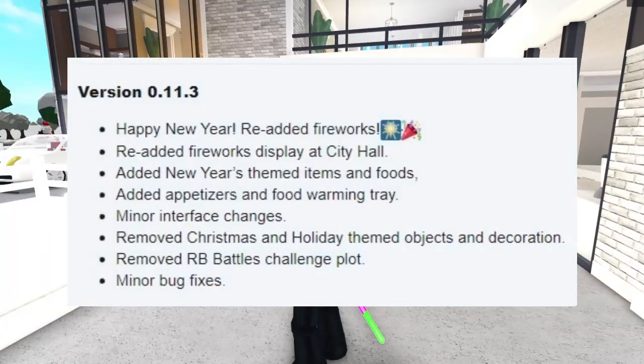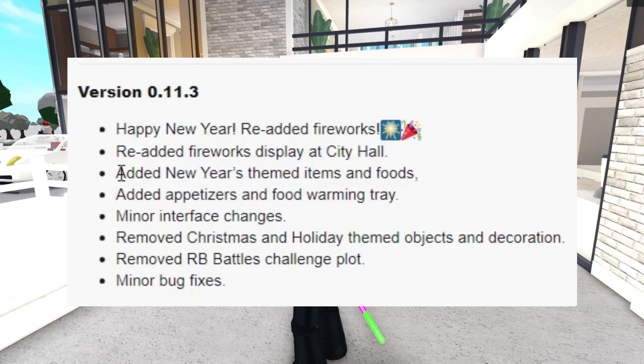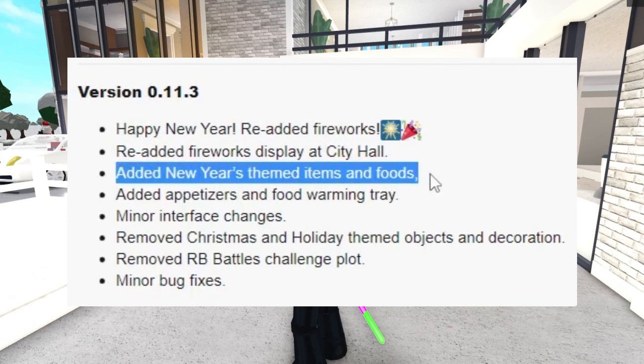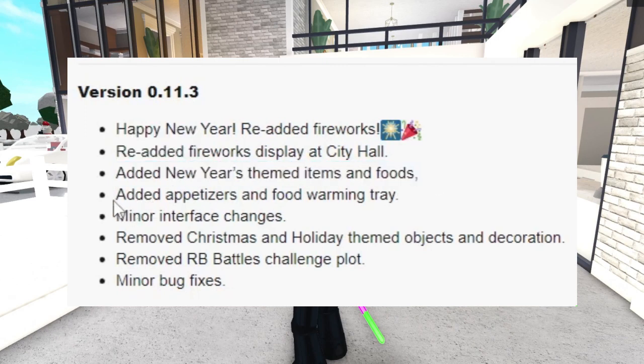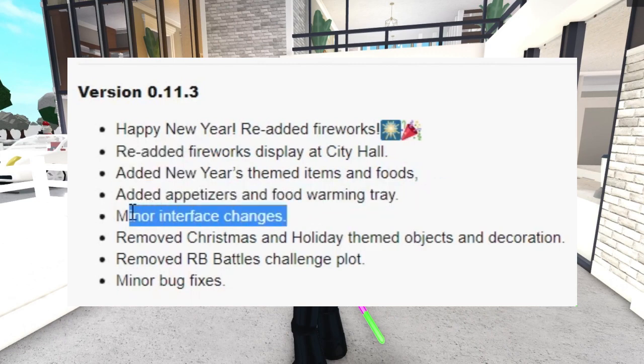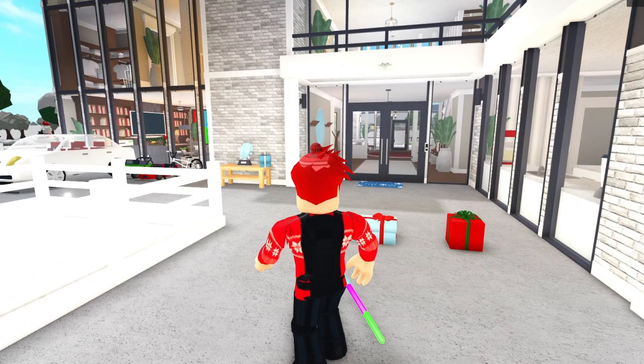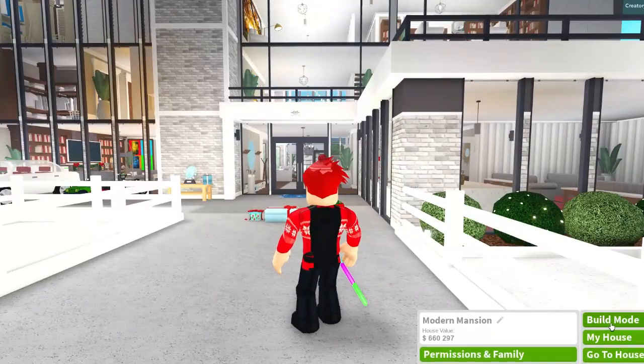We have patch notes - version 0.11.3. Happy new year's! They re-added the fireworks display at city hall. They added new year's themed items and foods, added appetizers and a food warming tray, interface changes, removed the christmas holiday themed objects, decorations, RB Battles, and minor bug fixes.